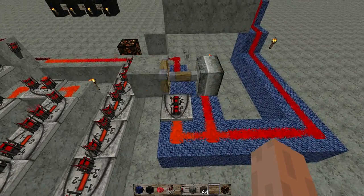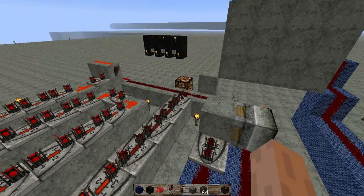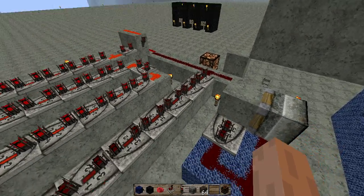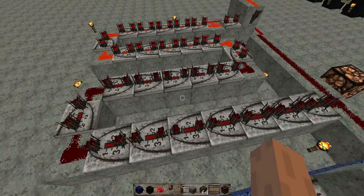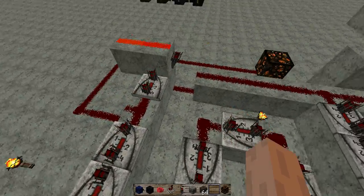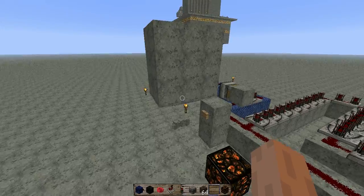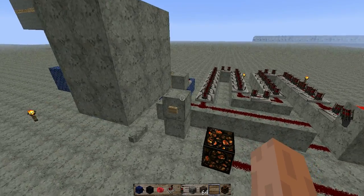As you can see, once it gets to a certain point, the redstone lamp turns on and the time delay starts. Once it gets towards the end, it's going to turn off the redstone lamp, indicating that the time delay has stopped and the system is ready to be used again.